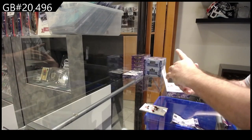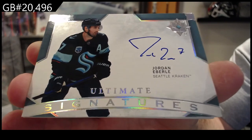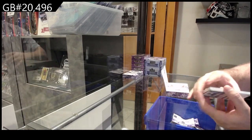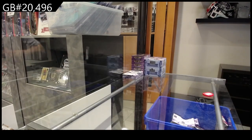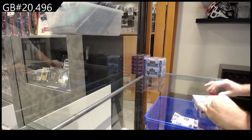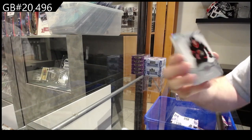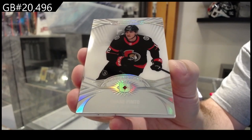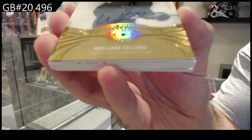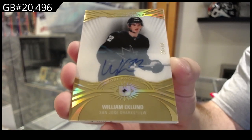For Seattle, Ultimate Signatures of Jordan Eberle. And an Aiken for Boston, $6.99 Rookie Jersey. We've got a patch — Ultimate Introductions of Pinto for the Sens, or a thicker jersey, one of the two. We've got an Introductions Auto Gold numbered to 50 of Acklin for the Sharks.